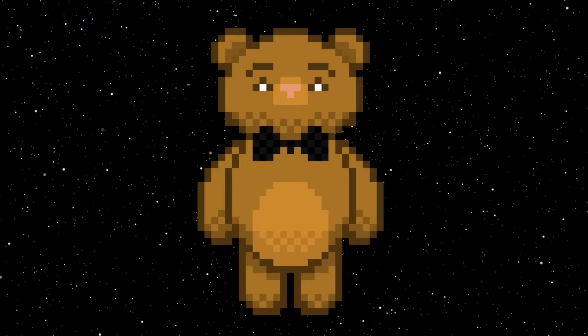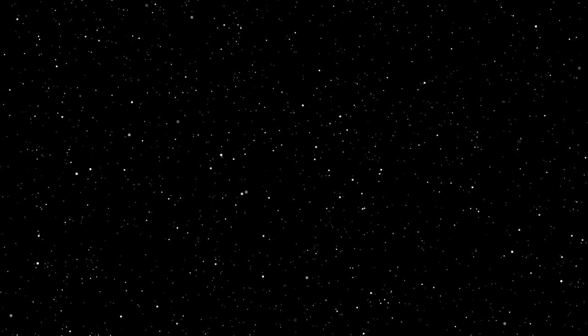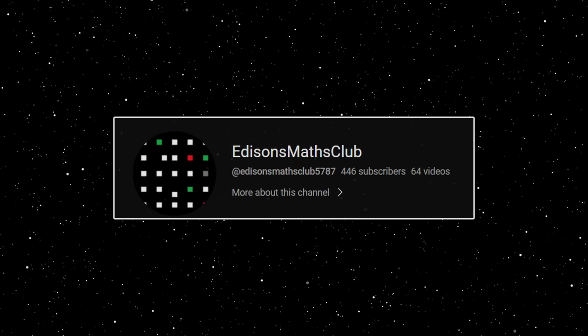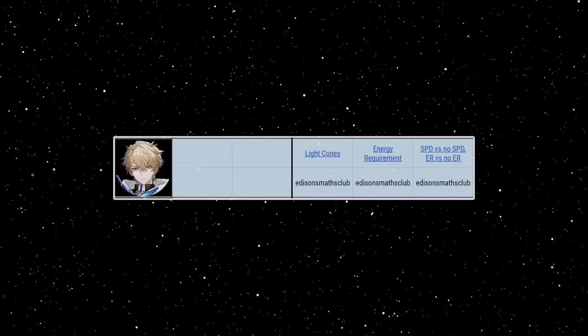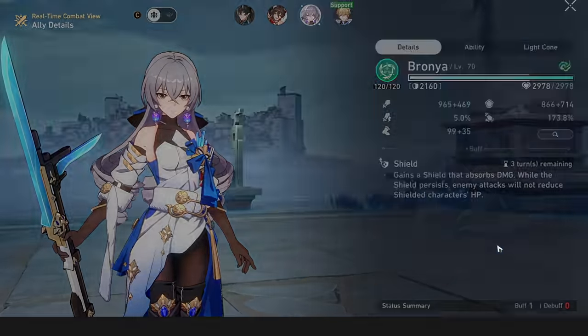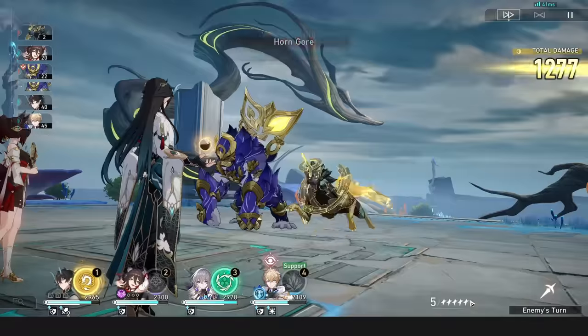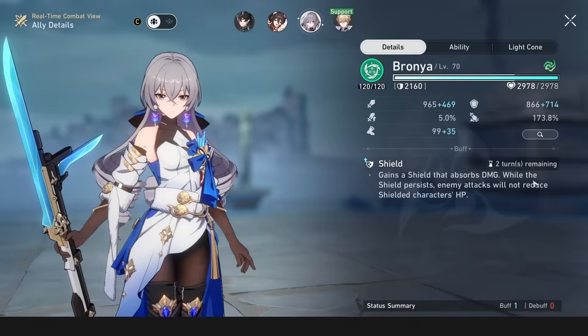Gepard. Gepard is one beefy boy, protecting his team with his aggro and shields. This tip comes from Edison's Maths Club, an exquisite Gepard enjoyer who has done Gepard DPS, shield, and shield uptime calculations. Unlike Asta, who can activate her ultimate on an ally's turn and should be prioritised on the slowest unit's turn, Gepard has to activate his ultimate after the END of the slowest unit's turn, as his shield will tick down if it's activated during an ally's turn.